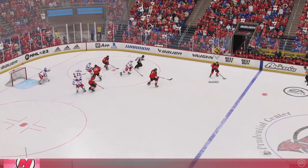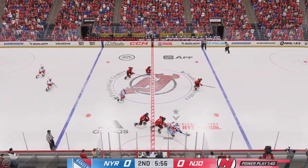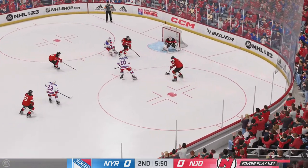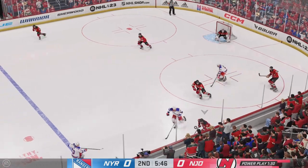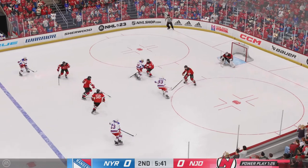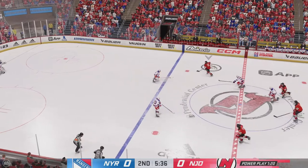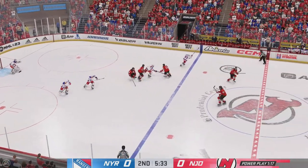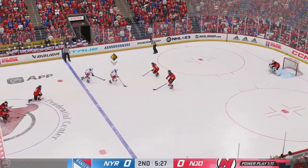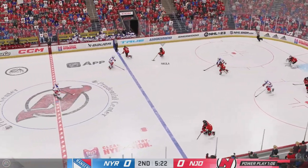The Devils win the faceoff. Moves the puck along the half wall. New York's ready to go on the attack. And that's poked away in the offensive zone by Lindgren, and that pass doesn't go. Tatar's carrying it ahead. The Rangers will try to shave a few seconds off this penalty. Through the neutral zone and into the offensive end. New Jersey's got control of it now from their own end.